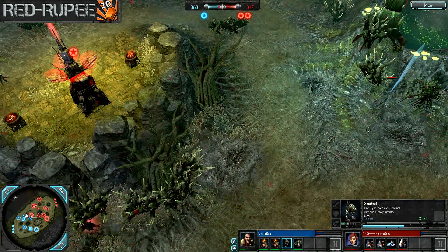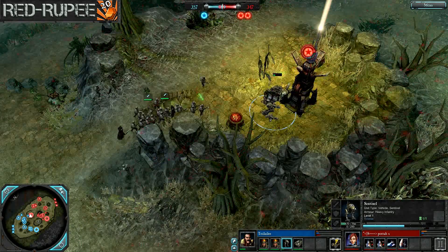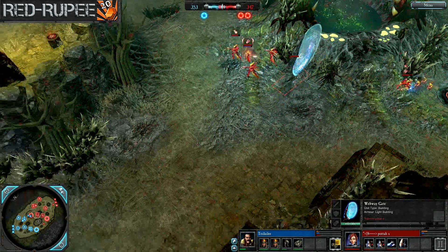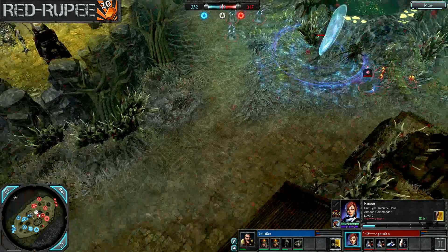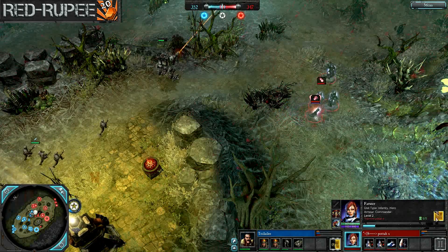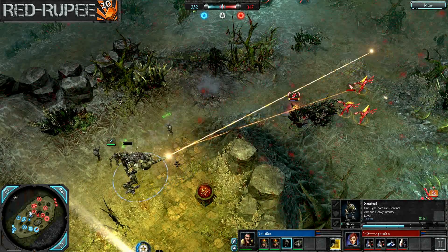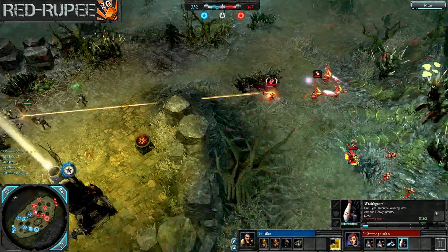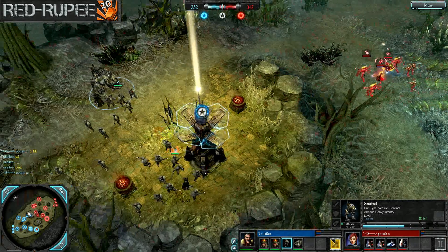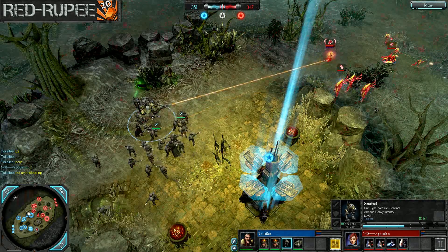Potter's looking pretty good right now — managed to pretty much even out that VP advantage that Toilele had early, and now has this excellently placed Warp Gate right here. It's not really easily visible from anywhere, and can float units and speed them up, sending them just about anywhere he needs in these three directions on the map. The Farseer is now sporting the Doombringer, Armor of Fortune, and Ghost Helm. That Sentinel just barely took a cloaked Wraith Guard barrage right there — that was very fortunate for Toilele not to have lost it. We can see a little chat exchange acknowledging that fact.